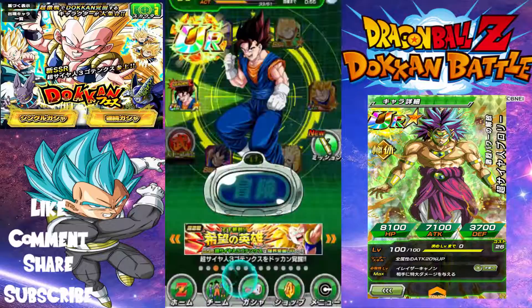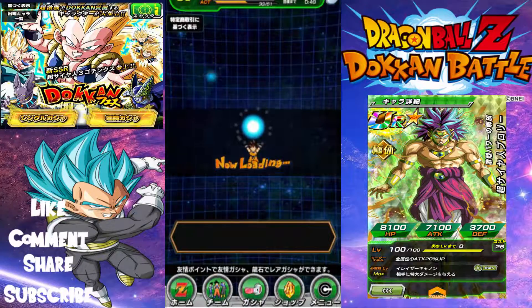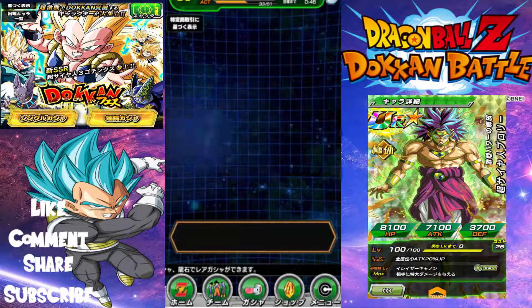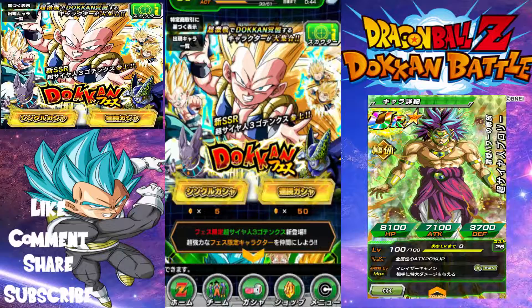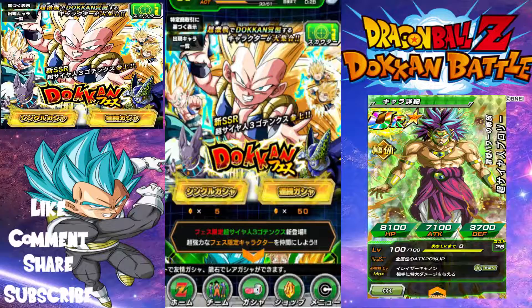Let me show you the banners they have over in Japan right now. This Gotenks Super Saiyan 3 is apparently a quote-unquote god tier card, and there are only like three of them: this one, Broly, and the blue Vegito — Super Vegito. I've been trying to pull this card for the past week but I pulled everything but this card.